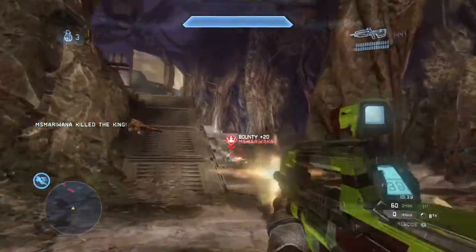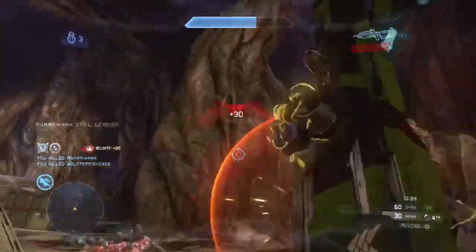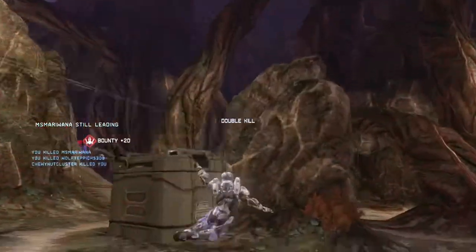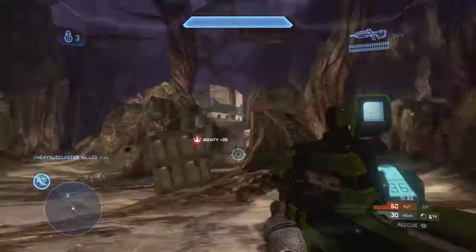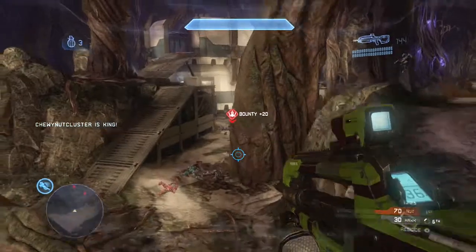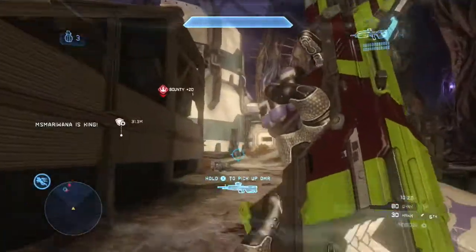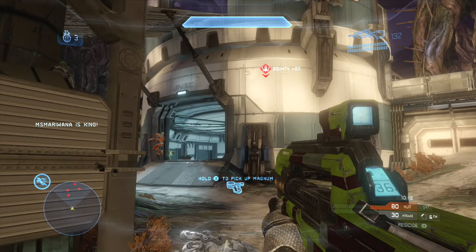Starting off, you do some pretty good work prioritizing your enemies — shooting the king first to get that plus 20 score and then cleaning up the second guy for the double kill. You then get killed by Chewy Nut Cluster, who'll be contesting you for the lead. You come up onto the ridge and jump off, trying to go bottom middle for the overshield. One thing I want to point out: you should never prioritize shooting the overshield carrier. You should prioritize shooting the guys the overshield guy is shooting at, stealing his kills. There are two or three times in this film where you go after the overshield guy blatantly.